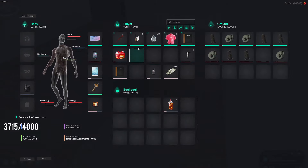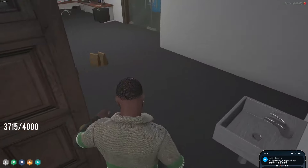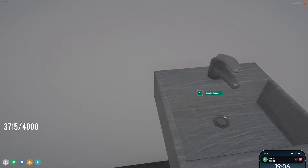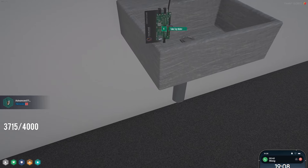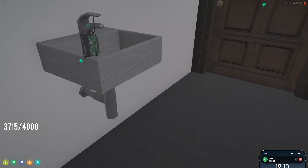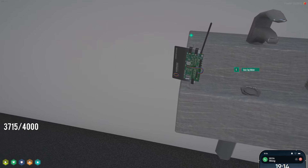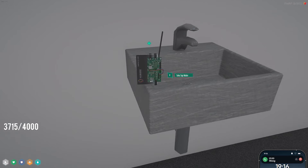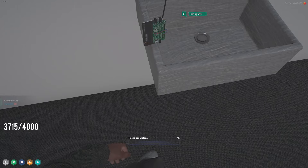I'm just trying to think of theories for what it would be useful for. It's like a Humane Labs keycard with some stuff attached to it. We should go to Humane Labs then. I think this is for whatever heist we get with the stickers — I think this is gonna be used for it.